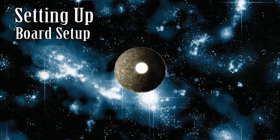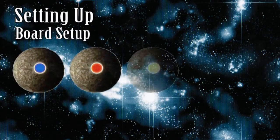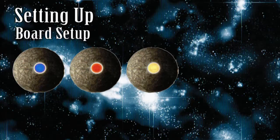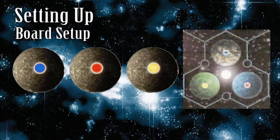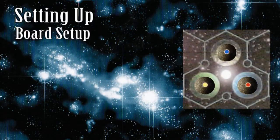Find the five white dot resource chips and put them aside face-down for now — they will come into play later. Take all of the resource chips that have a blue, red, or yellow dot and turn them face-down. Shuffle them around so that they are randomized and then place them on the game board. Every non-starting planet has a colored dot; place one chip per planet matching it to the dot color.